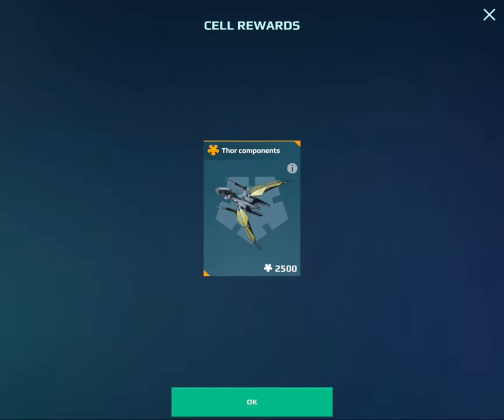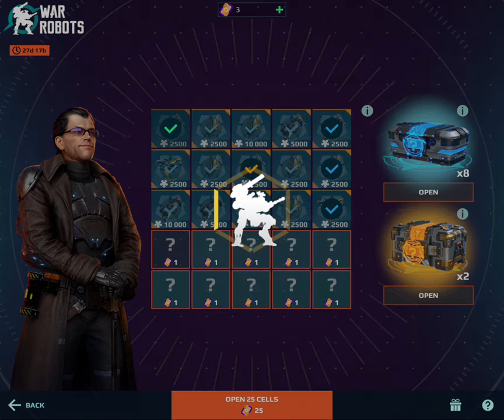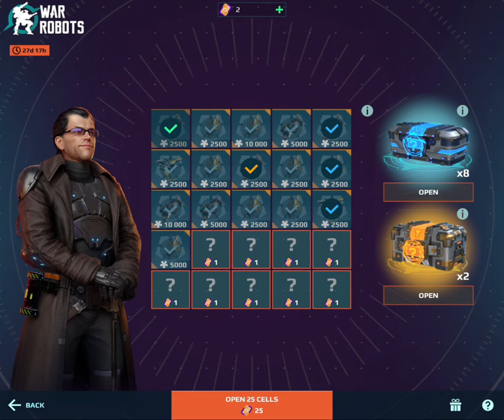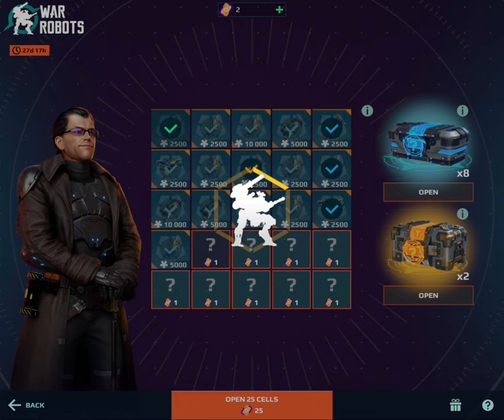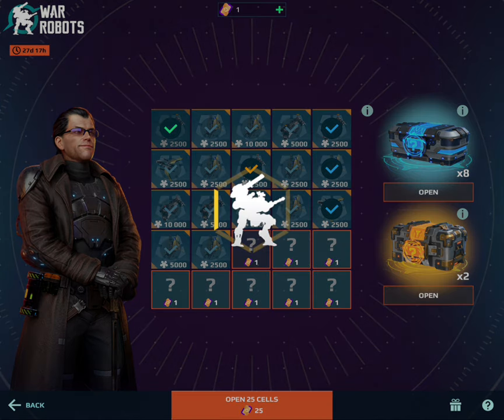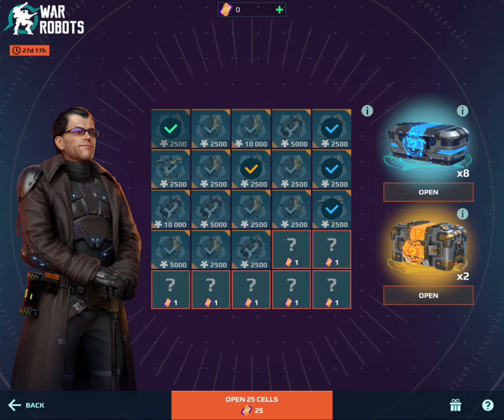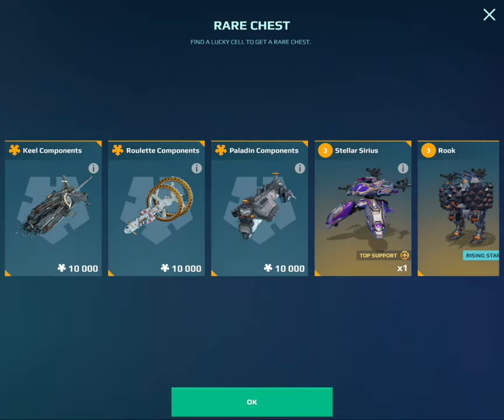So I'll get one more chest — that means we'll get eight chests, which is actually decent. They gave us fewer coins for this one for some reason. But yeah, not too bad. Just a lot of mothership components, but that's all you can really get from this.